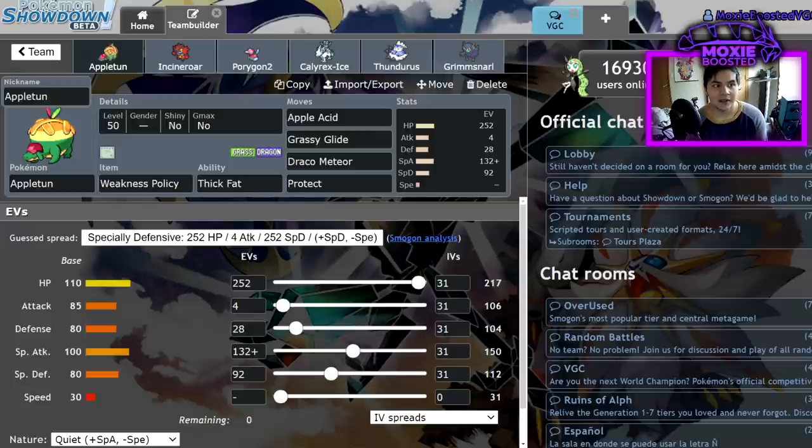However, if I do Dynamax, I take advantage of Appleton's insane bulk. 252 Special Attack Kyogre's Max Hailstorm is only going to bring me down to at most around 60 HP — doing 45 to 53 — which will activate my Weakness Policy. That gives me a plus-two Max Overgrowth with an 87 percent chance to straight-up OHKO a 4 HP Kyogre. I ran Grassy Glide because after Dynamax ends, I'll have set up Grassy Terrain via my max moves, allowing plus-two priority Grassy Glide when Trick Room ends.